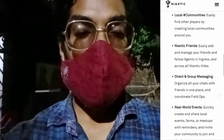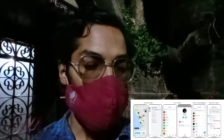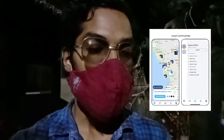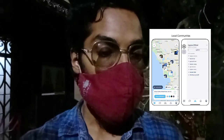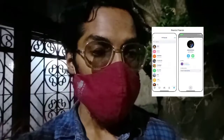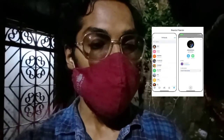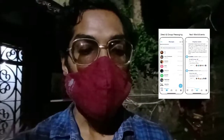You can also quickly create and share local events and form meetups with reminders. Niantic has provided a screenshot showcasing the app's features. You can see local communities around your map and invite people to your communities. There are 'Niantic friends' where you can see and add your friends, a direct and group messaging feature, and real-world event details posted by Niantic so you can join events and get updates.